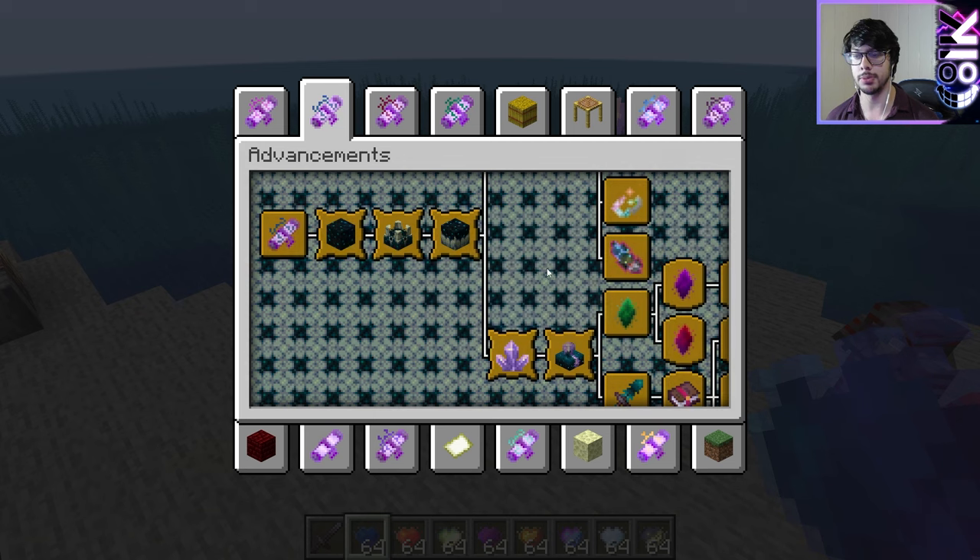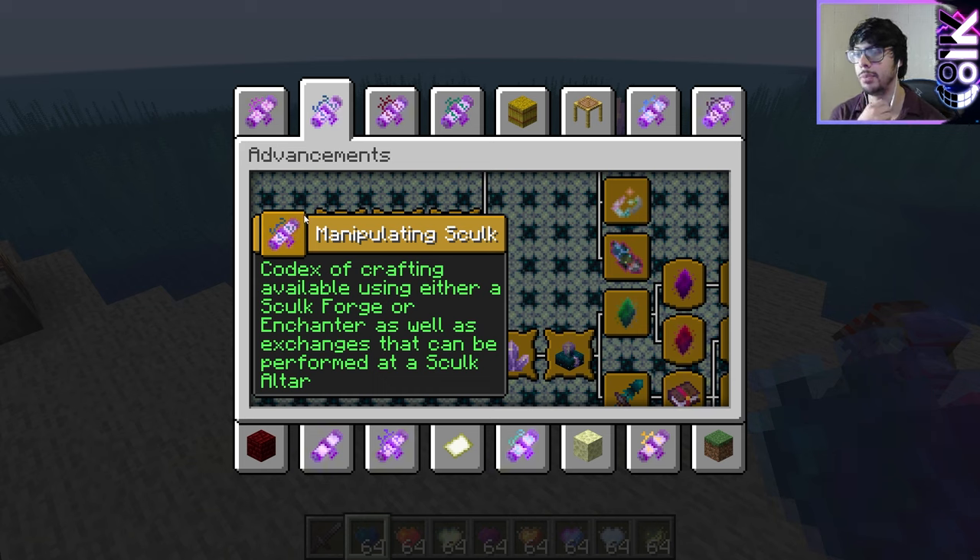But I thought we'd just go through the advancement tab like normal, so I can understand where it drops off in comprehension. So we have Manipulating Shulk: a codex of crafting variables using either a Shulk Forge or Enchanter.